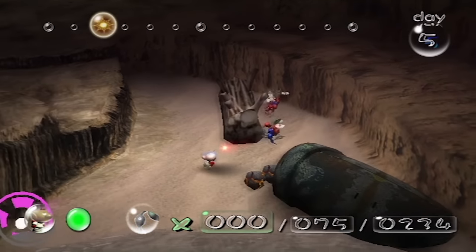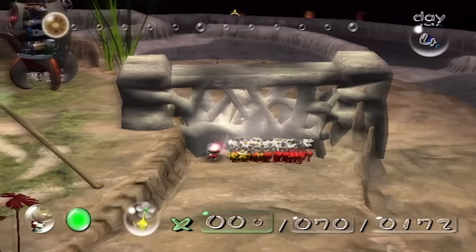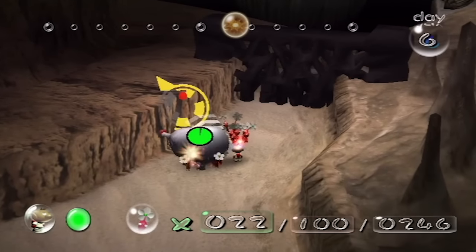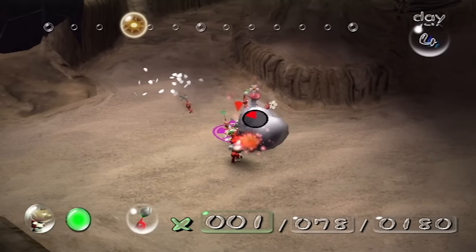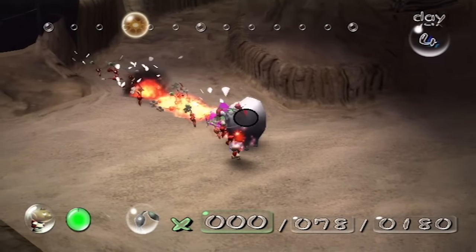You ever notice how everything in Pikmin takes a long time in general? Carrying items back to base takes a long time, breaking walls takes a long time, and some enemies can be fought without Olimar's help, so they take a long time. With the mere 13 or so minutes you have each day in the game, you're forced to make the most of your time. You don't have to like RTSs to like Pikmin, merely because everything is broken down nicely for you.